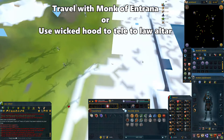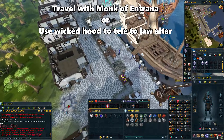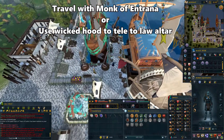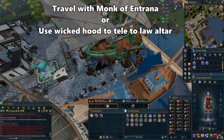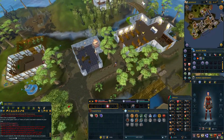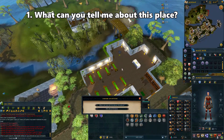Now you'll need to head to Entrana. You can either use the Wicked Hood to teleport to the Law Altar on Entrana, or you can teleport to Port Sarim and go northeast to travel with the Entrana monks. You will not be able to enter the island with any armor or weapons, so make sure to deposit that before trying. Once you're on the island, go into the chapel and talk to the High Priest. Select the first option and finish the dialogue.